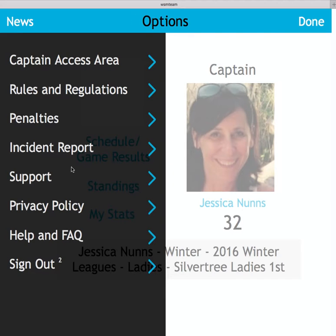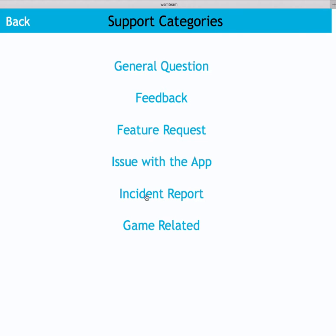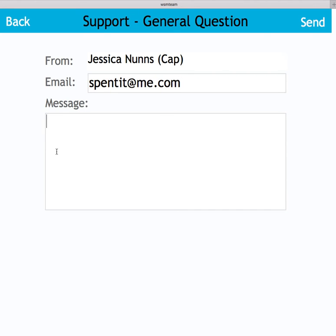Likewise, support — if it's a general question, a feature request, or an issue with the app or game related — simply select the title, then indicate the message and press send.